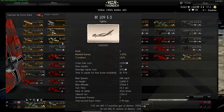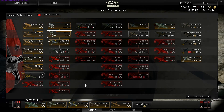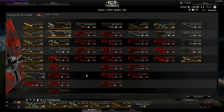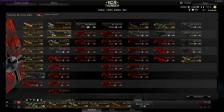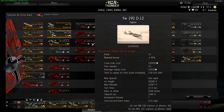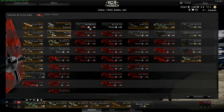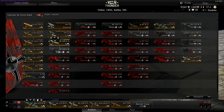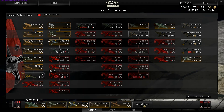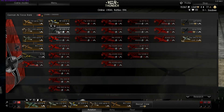Their BF-109s are amazing — Messerschmitts of course — and their jets are going to be great. The Focke-Wulf 190 is probably one of the best airplanes in the game — powerful, fast, a real boom-and-zoomer. It will come in, shoot you down, and be gone before you even knew it was there. The BF-109s range from boom-and-zoom to a couple that can be dogfighters as well.